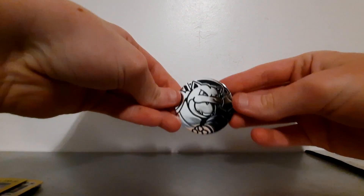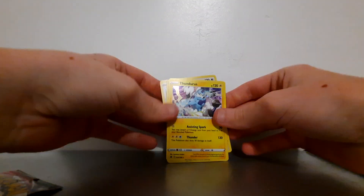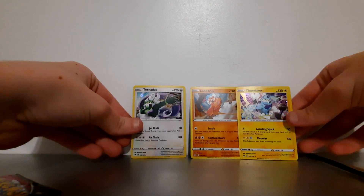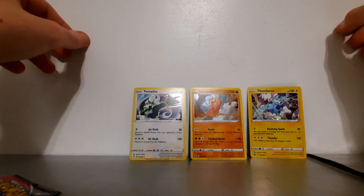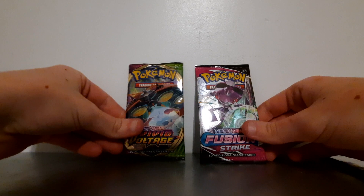I'll just take the packs off — let me just cut this. I finally got that open, and we'll just start with the Blastoise coin. Pretty nice. And the three promos: we have Thundurus, Landorus, and Tornadus. This does come with two packs — one Fusion Strike and one Vivid Voltage. I guess we'll start with Vivid Voltage first.